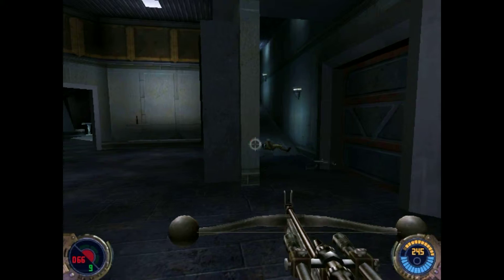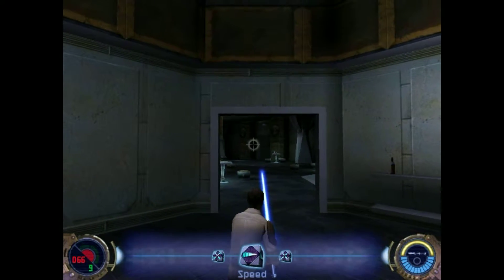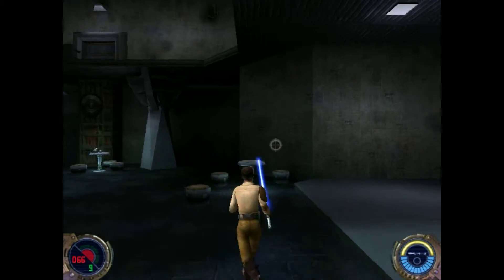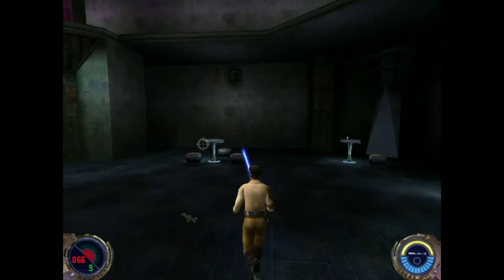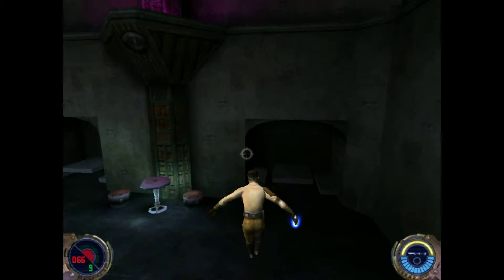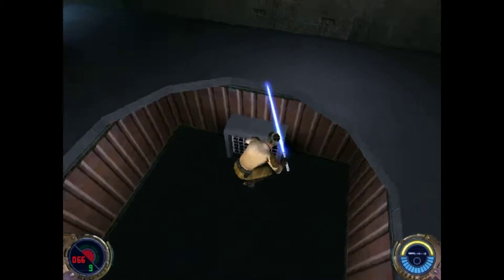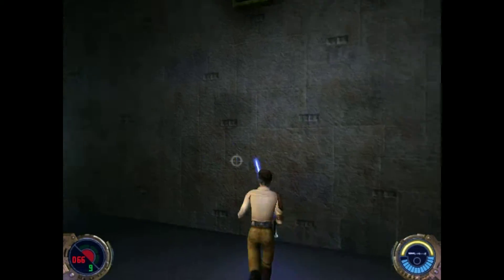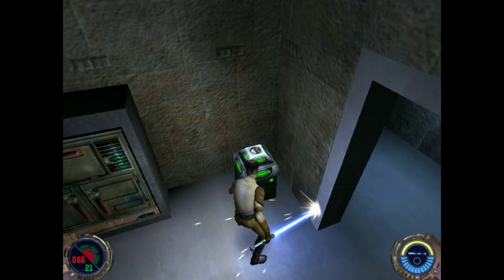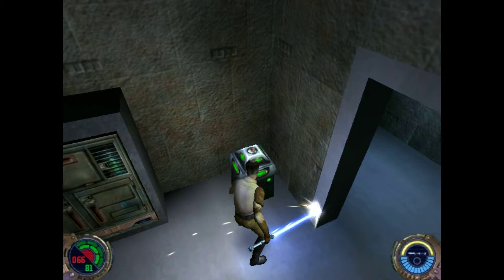It's first and third person, just like Jedi Academy, so you can see I've got my guns here. I'm trying to figure out my powers - I don't even remember what kind of powers you get in this game. I assume they're pretty similar, but it's been so long. Right now I've just become a Jedi again so I only have some of the basic powers - I can push people.